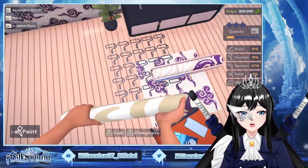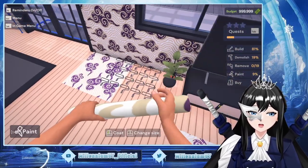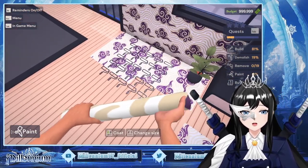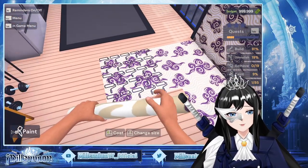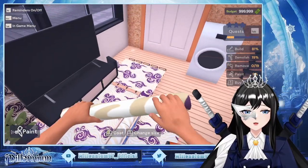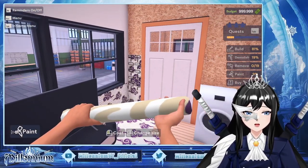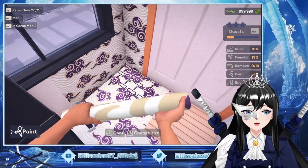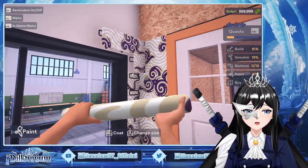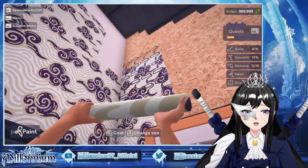Oh no, I accidentally put it on the floor. Well, it's fine actually — it looks pretty. But it's not matching, it's not flowing well with the wall. I don't know what I'm doing but let's just go with the flow. It looks pretty white. I wish the designs would link together so that it doesn't look janky. I like how this can go fast.